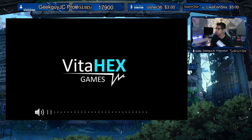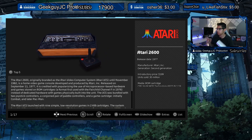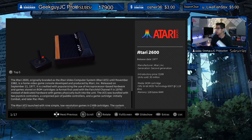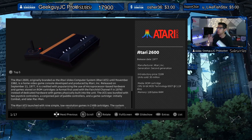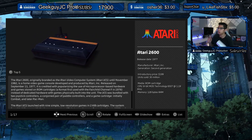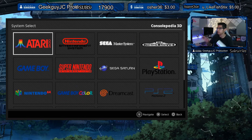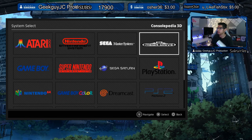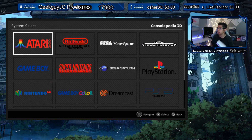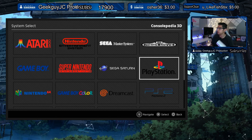It looks like we have a new wallpaper — it looks really good. We've got 17 consoles, and we have the Atari 2600 now. One of the features I forgot to mention in my last video was the list — if you press Circle, you get this really cool list of all the consoles available: Atari 2600, Nintendo, Sega Master System, Mega Drive, PlayStation, and more.